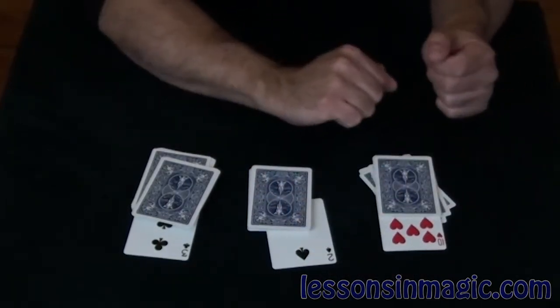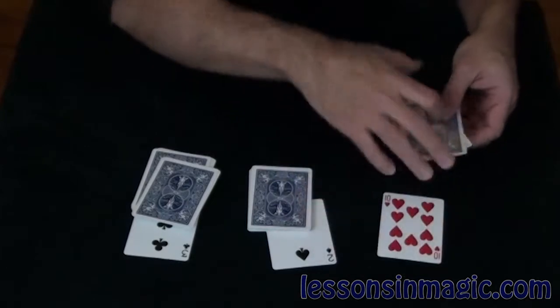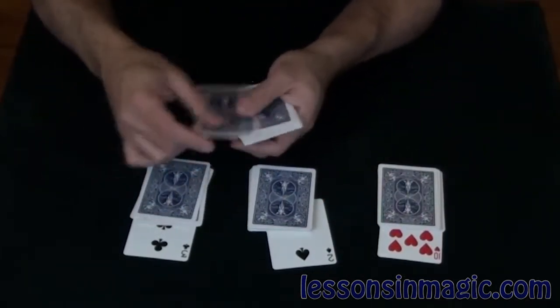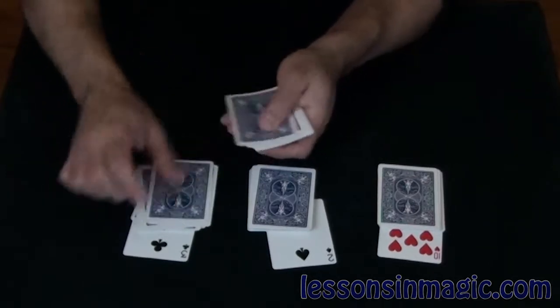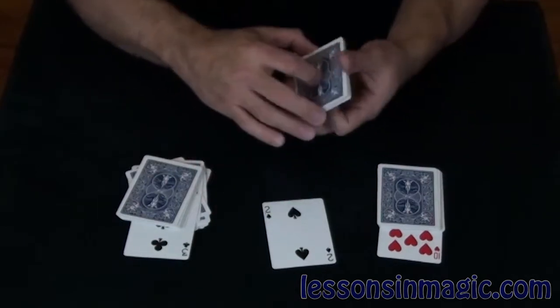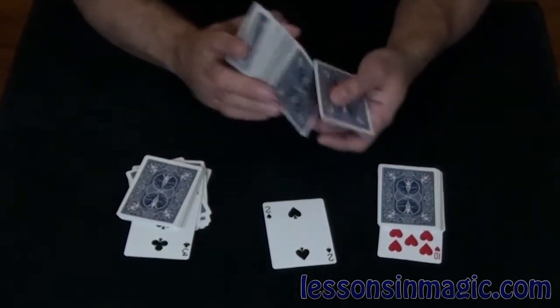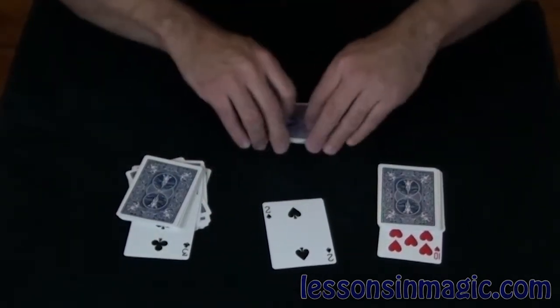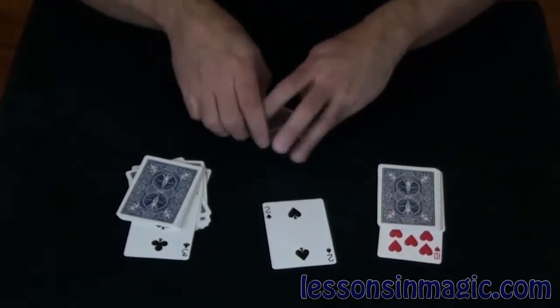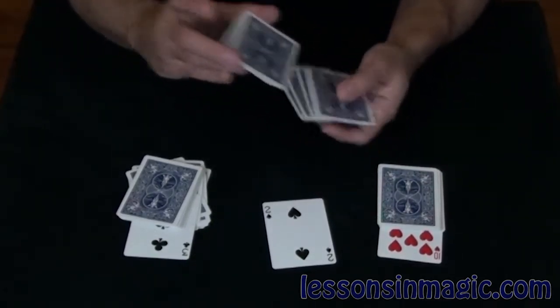I'm going to put my prediction in the middle just like that. We'll start right over here — just tell me to stop anywhere. Right there, excellent. The three of clubs prediction is going to go in there. Actually for this one, we're just going to go ahead and mix up the cards, give them a bit of a shuffle, so if there's a setup or anything you can see it's completely destroyed. Just like that.